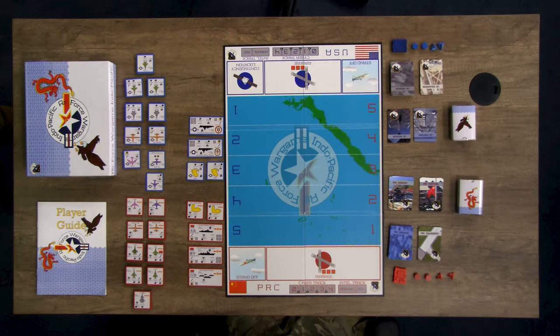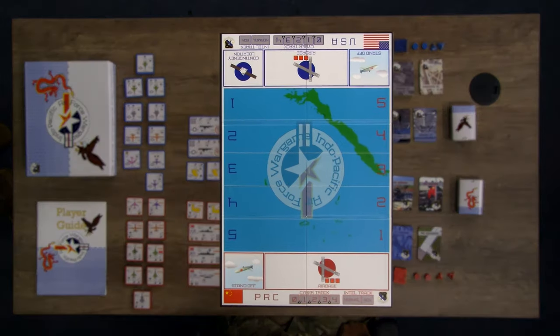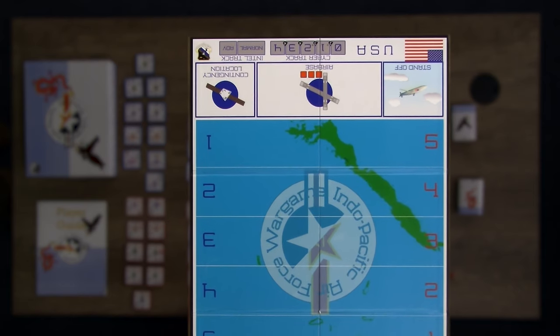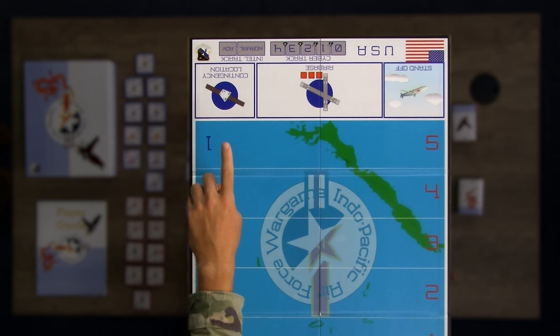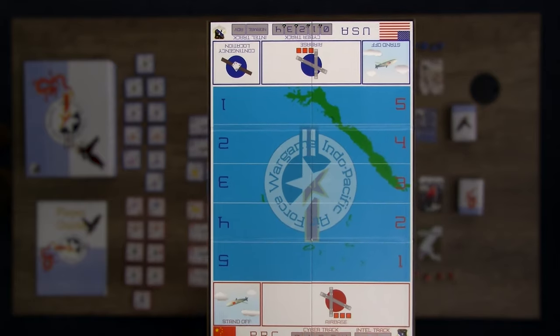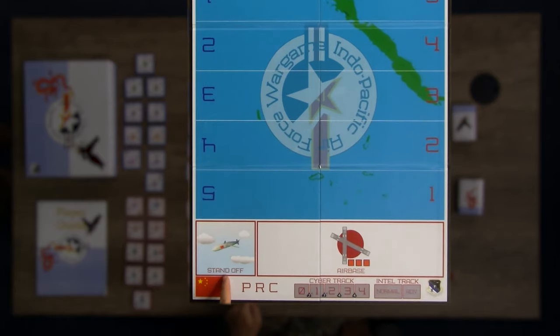Let's cover each of those items one by one. The game board consists of a game map with range bands and basing areas for the United States and the People's Republic of China. The U.S. basing area includes a contingency location container simulating Agile Combat Employment (ACE) operations. Additionally, each side has a standoff container where certain airborne assets can be employed.